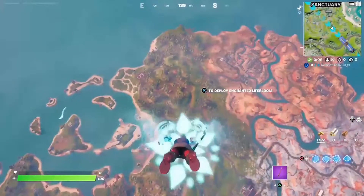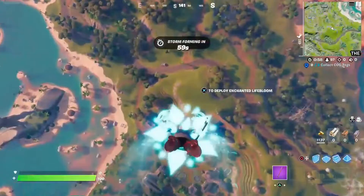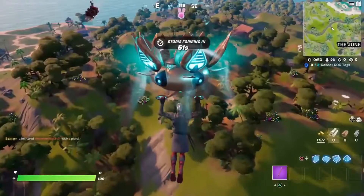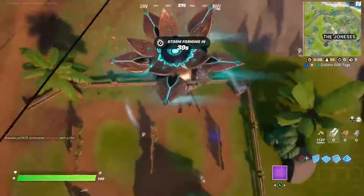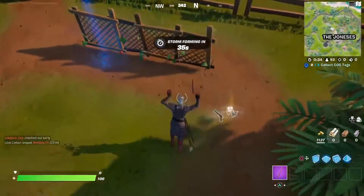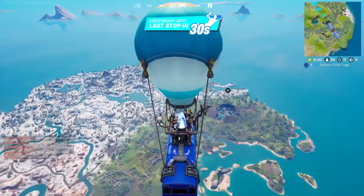So first we're gonna go over here to the Joneses, a new POI, apparently it's here in Chapter 3. So look at the clip over here. The first tag is gonna be right here next to the little house of blue, on the bottom left, as we go on to the second tag.